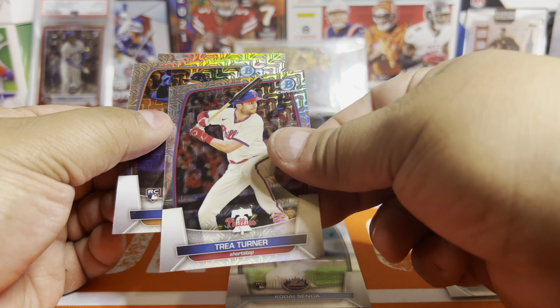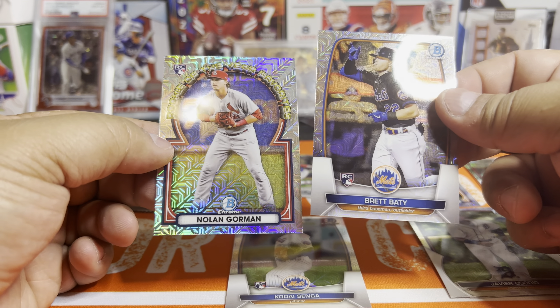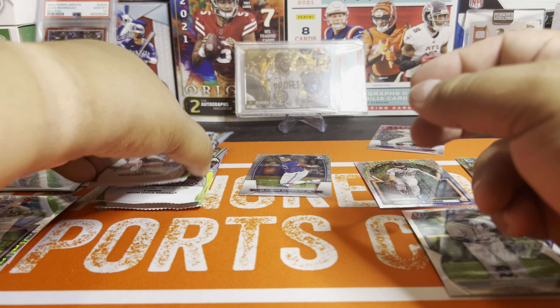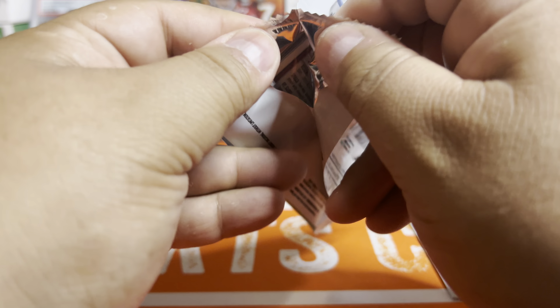Trey Turner's the loser so far of this whole pull. Gorman, Beatty, and Senga — two good rookies. I'm going to sleeve those later. Those are definitely going to be grade-worthy.